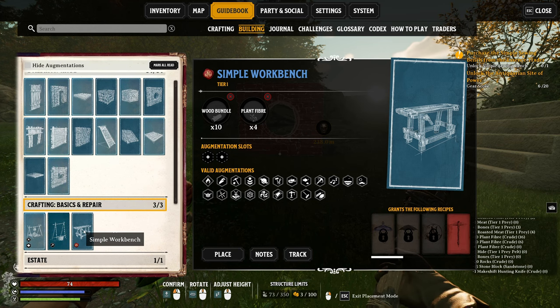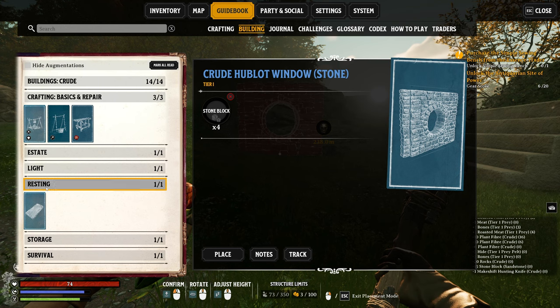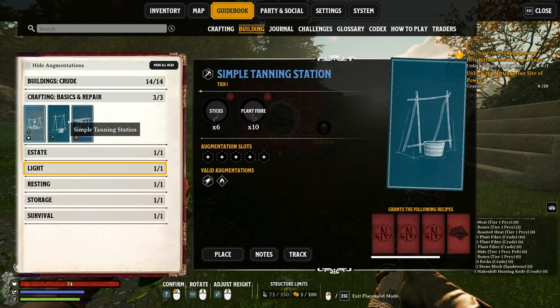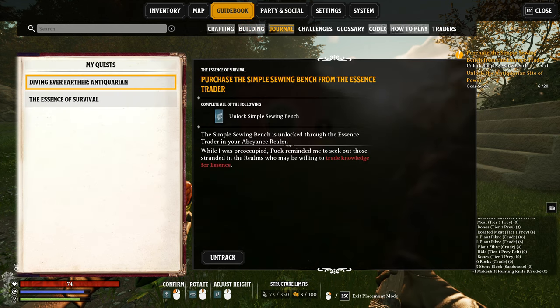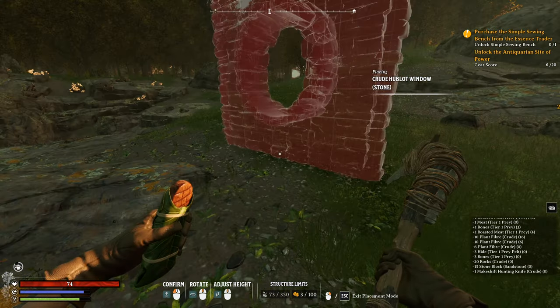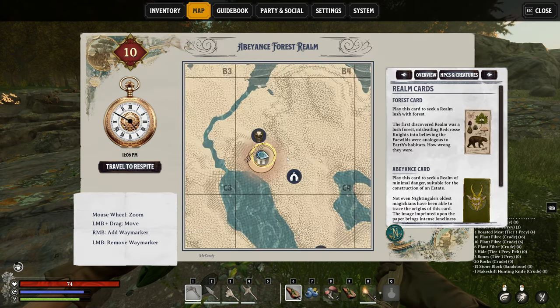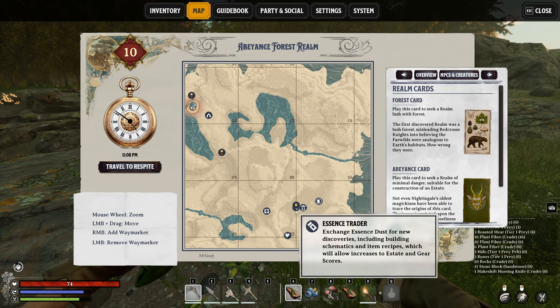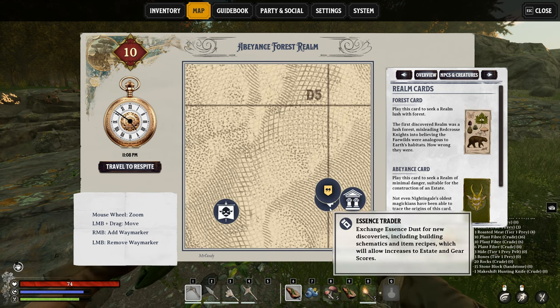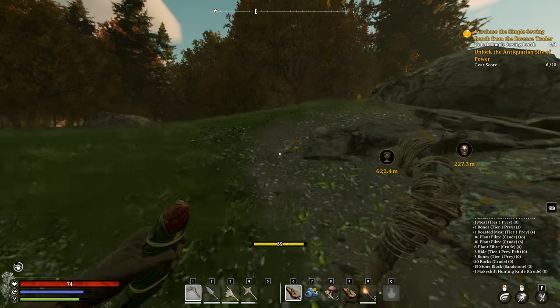Where's the sewing bench? Nope - that's a workbench, that's also what we need - plant fiber and wood bundle. Storage, survival, resting, light, campfire, panning station, simple workbench. Complete the following - increase your gear score by crafting. Gear score - unlock the state of power. Right, there is a trader. Where is he - oh he's all the way back here. Exchange essence for new discoveries including buildings - okay let's go there. It's 600 meters all the way back where we came from.